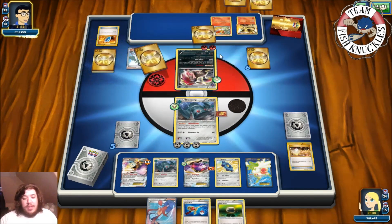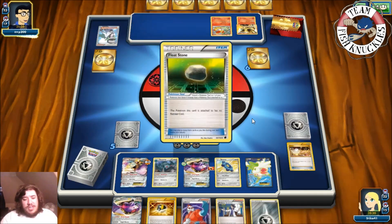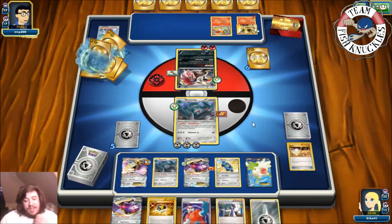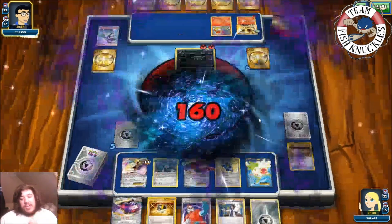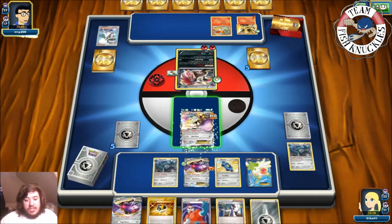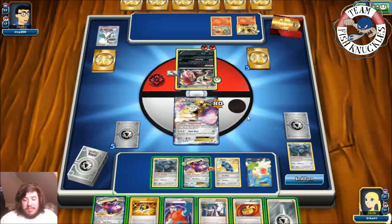Our new hand has an Ultra Ball and a Genesect. We'll probably discard some things and can take a knockout this turn. There's a Flare Witch attaching a Fire Energy probably to the Delphox. Mirror Jack for 100 damage — we go to five prize cards. We set up Aegislash EX. On our turn we have a Muscle Band. We can get three energies on Genesect — one, two, three — but the Delphox BREAK has 180 HP so we can't knock it out yet.